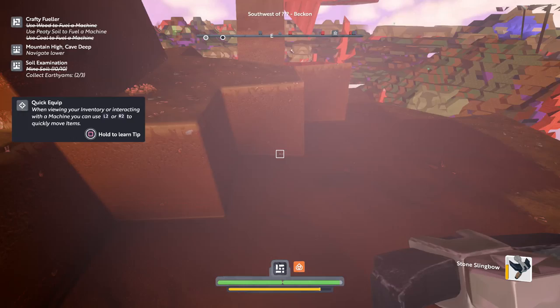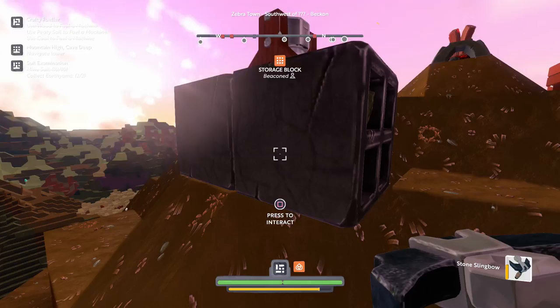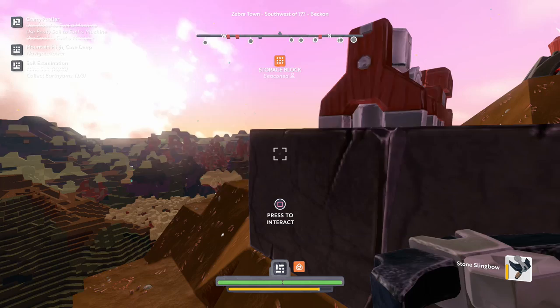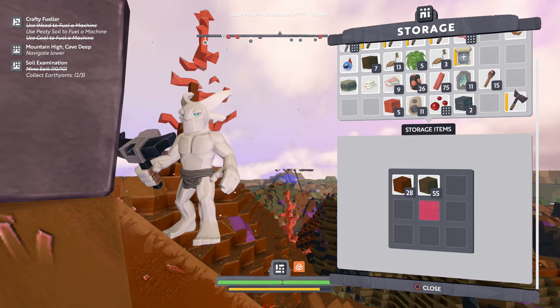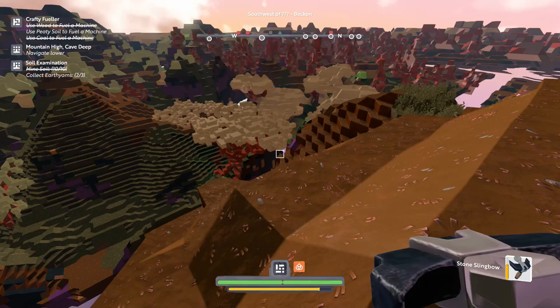It would be nice if these chests, as some kind of benefit for being so difficult to make, could have items automatically zoop over to them when I pick something up — but I don't think it's gonna work that way. I have enough to at least make one more, so we're gonna do that. We're gonna go ahead and put the one bone in. While I navigated lower, apparently I didn't navigate low enough to make the game happy for that quest. I don't have any PD soil right now, unless that's something I craft — with this game, it really could be anything.